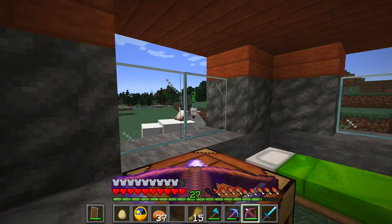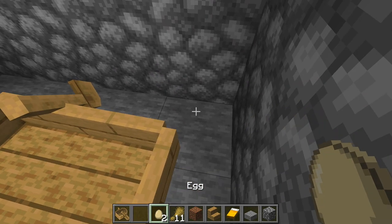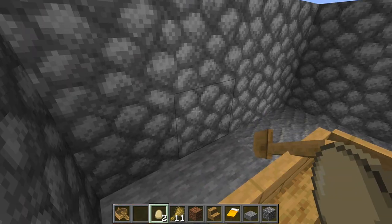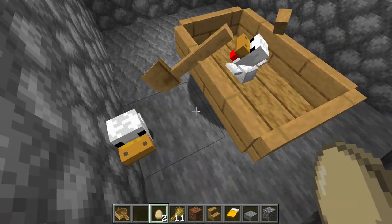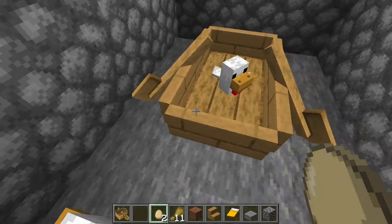So what you're doing is taking advantage of the fact that they ram into stationary mobs by forcing chickens into a boat. Okay, there goes one. So bring a handful of eggs with you.